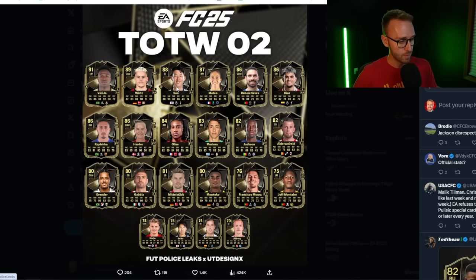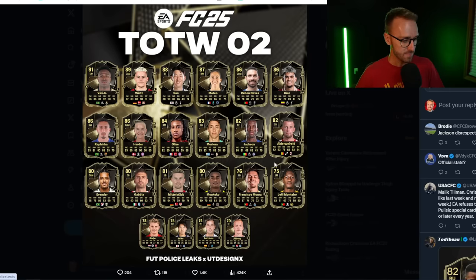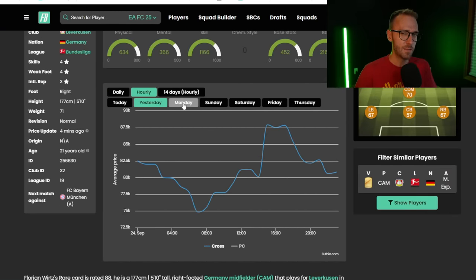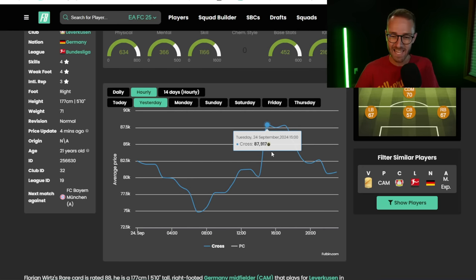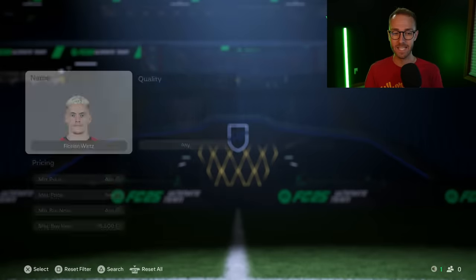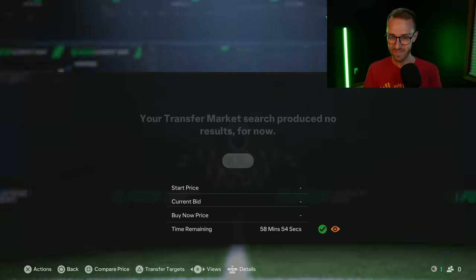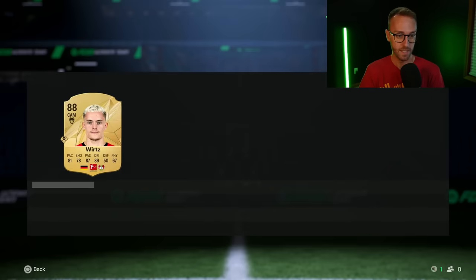Rafinha and Luis Diaz are two of the most popular investments from this Team of the Week — gold cards going out of packs. Olise is already up a ton. Looking at Florian Verts specifically: he was dropping with the market at 75K, then jumped to 87K after the TOTW leak. The Alex Garcia SBC made all the Leverkusen links jump. He's back down to 76K now, which is why I'm trying to get him in the low 70s.